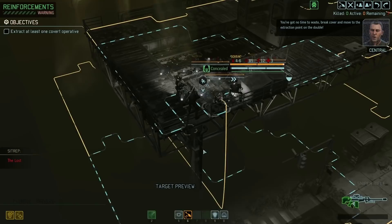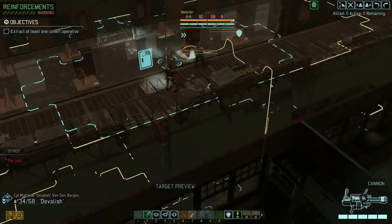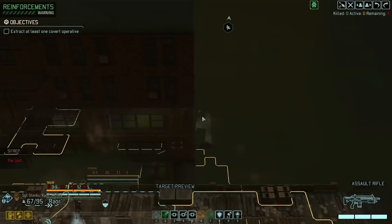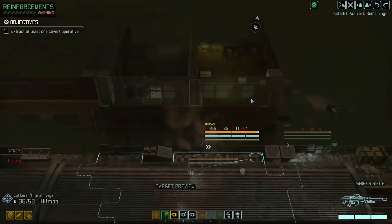You've got no time to waste. Break cover and move to the extraction point. Okay, it's not a revealed start. That's good. So the best way to go would be staying inside the buildings. I assume there's going to be a group below us. Okay, that's probably the case.